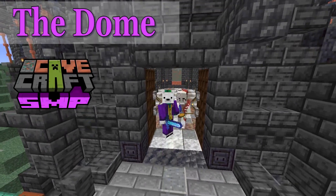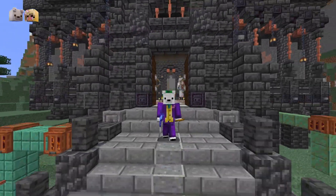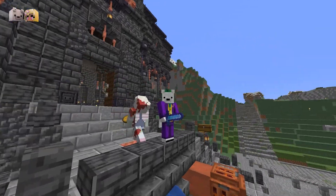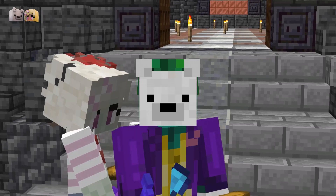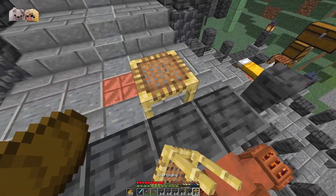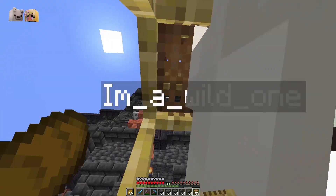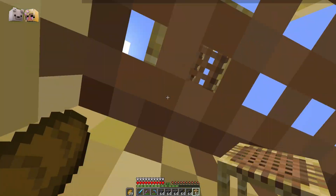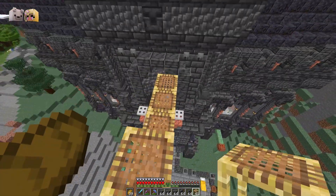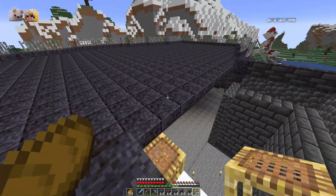Hey guys, it's Jacks and Wildy and today we are back on the CaveCraft SMP server for some epic building time. We are going to be finishing off this community hall — the town hall of Chrono City. It doesn't have a roof on the middle section, which is a pretty important spot. We have some pipes to add too — we may add them this week but we'll see how we go, but we're going to get the main structure done for sure this week.